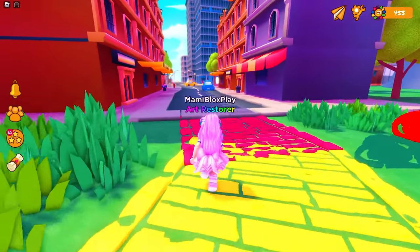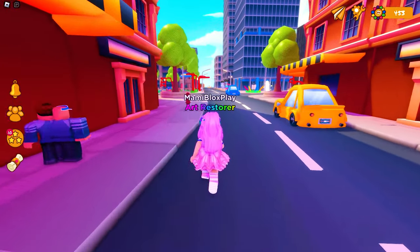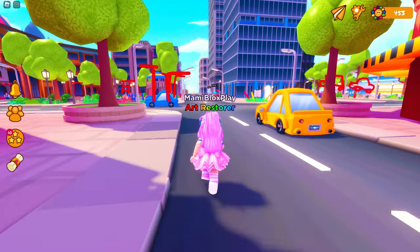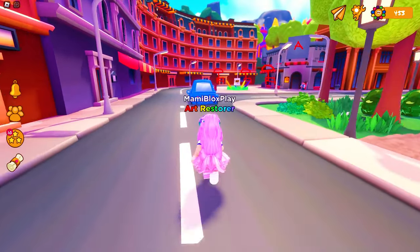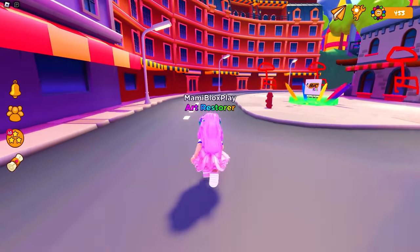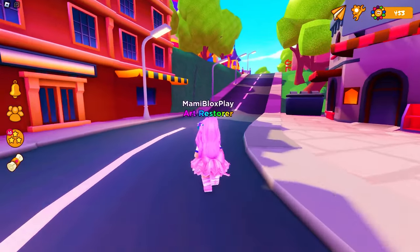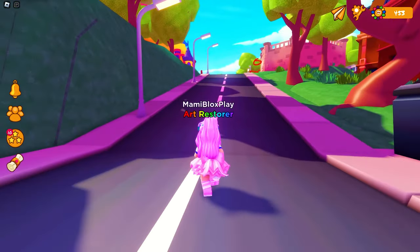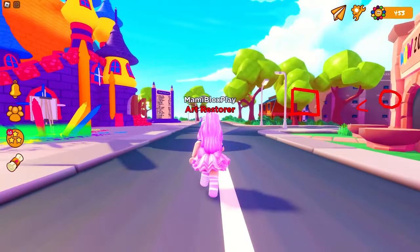You will also need to open this area using art coins if you have just played this game today. You can check out my video on other Bic items from their very first event — the required art coins may have changed though. To get art coins, you just need to paint or draw some art on the easels scattered around the map. You can either paint on them, or simply go AFK to earn art coins.